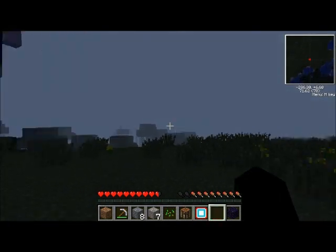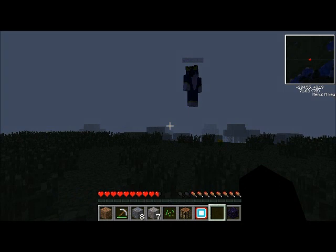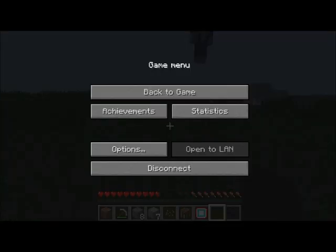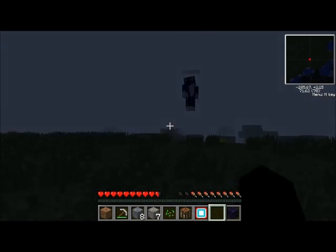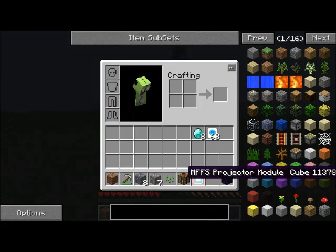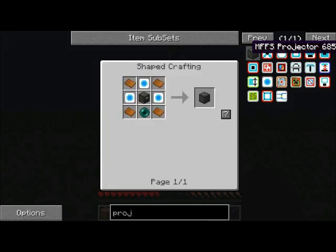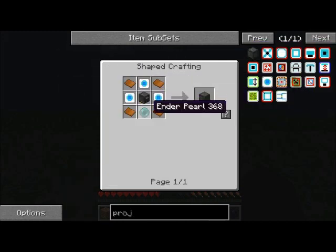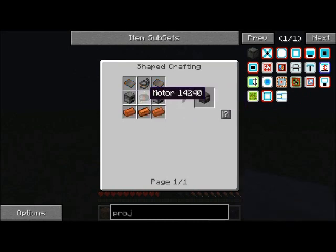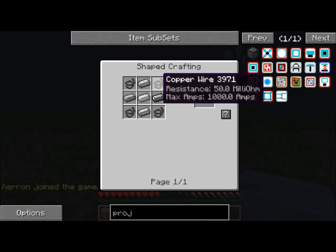We're gonna need wood. We're gonna have an additional player joining shortly — go ahead and send him the address if you would. We're gonna need white wool for the screen to project on. Let me go ahead and get that. How much do you think we need? We haven't even built the actual projector. We need an ender pearl, four bronze plates, and we need a coal generator — for that we need two furnaces, some more bronze, steel plate, copper wire. I kind of need to make the office building.